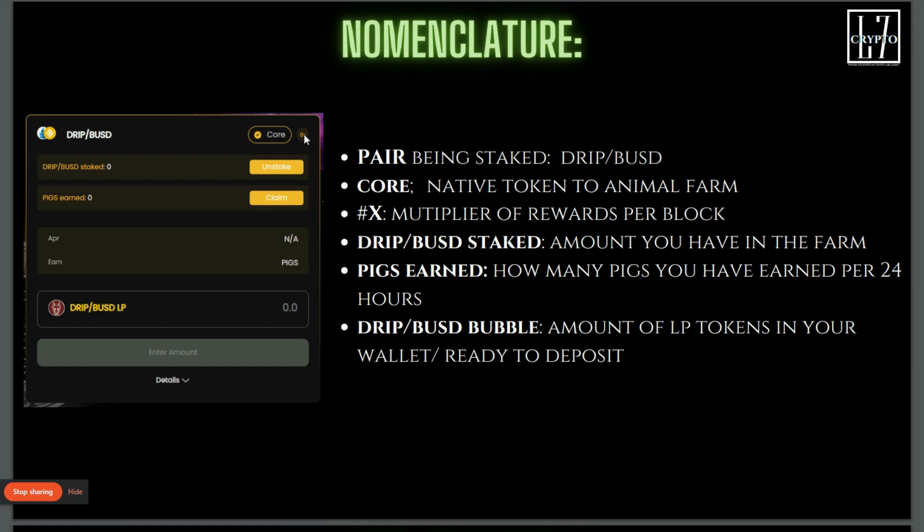The multiplier — right now because it's not active it's zero, but normally there's like a one, two, three, or four, or it could be any number. That multiplier is how many rewards are going to be distributed per block. So times four would be four extra BUSD rewards per block. The 'DRIP BUSD Staked' field shows how much you have staked, and the earnings field shows how many PIGS you have earned since you started your stake. The APR can range anywhere from single digits to quadruple digits.